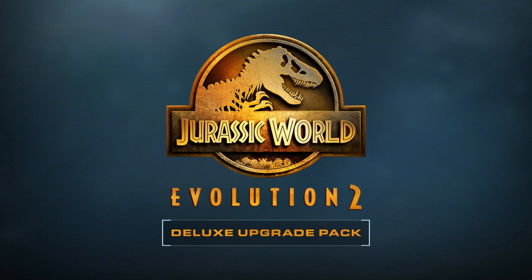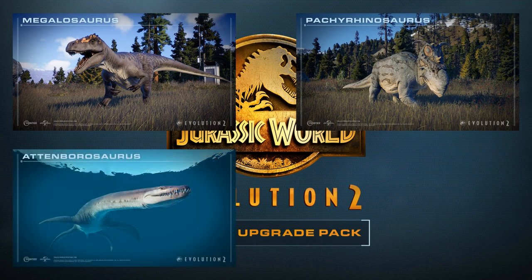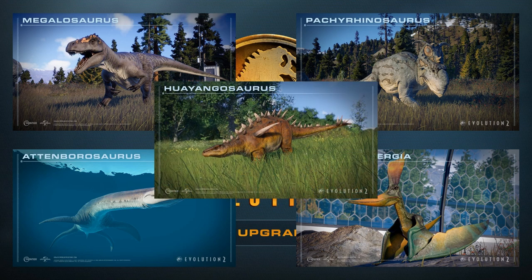The next pack on our list is the Deluxe Edition, which arrived with five new species and three new vehicle skins alongside the release of the game itself. The species in question are Megalosaurus, Pachyrhinosaurus, Atamborosaurus, Geostermbergia, and Fulgurotherium. This pack faces a similar problem to the Secret Species Pack in that it makes us pay for a species from the first game — but not only that, a base game species from the first game.